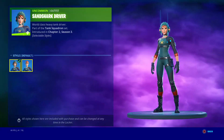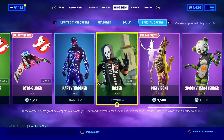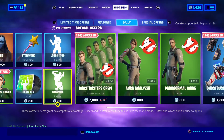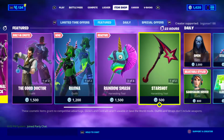Starshot's glider is also back. And any new Halloween things — so I guess these Boxer and Boxy skins will be staying for Halloween. Look how massive the Halloween section is now, look at that, it's crazy. And all the packages are here as well.